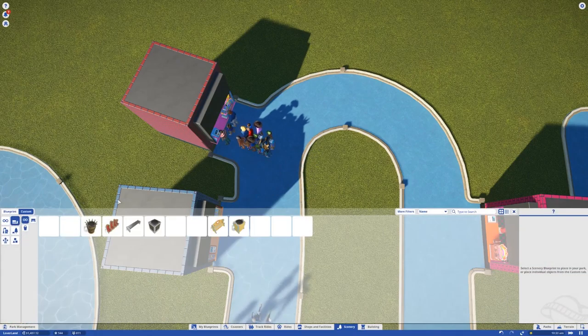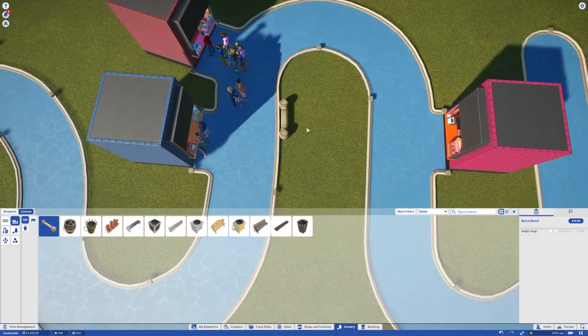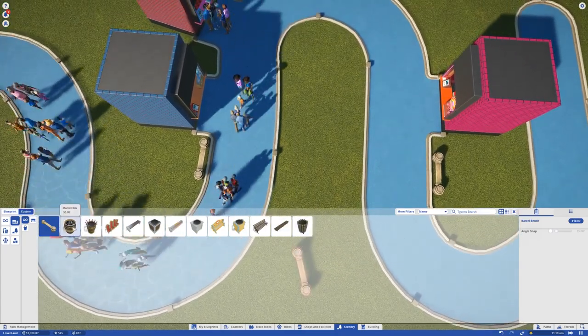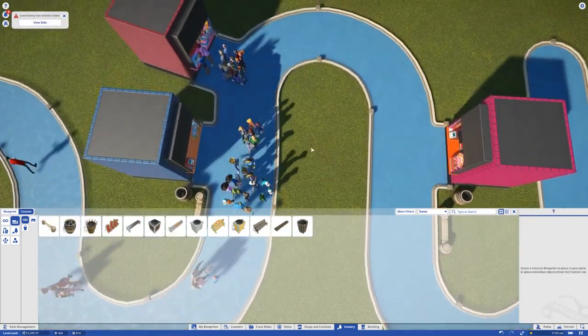As for scenery, this is a pirate area so we need some pirate benches. Let's see how I want to do this — I'm gonna add a bench, one there and one there, along with some pirate trash cans. What a pirate trash can next to both of these buildings. Geez, Loverfella's sanity — you keep on breaking man.